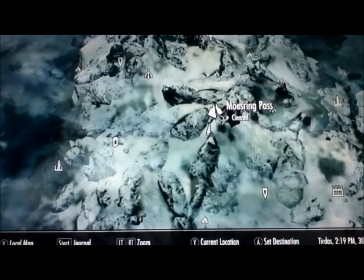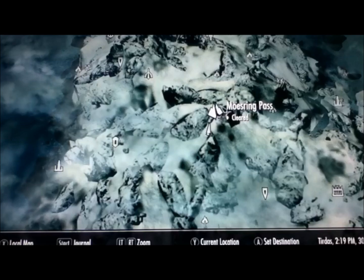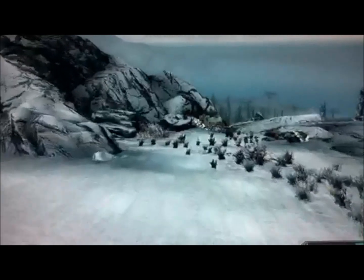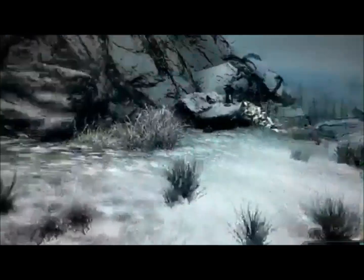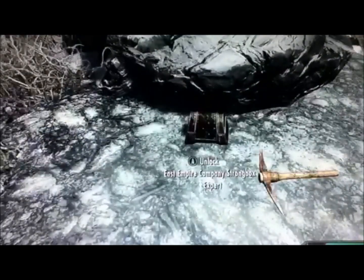The next one is south of Mosering Pass. You can fast travel here and head south, sticking to the left side of the cliff mountain face. Once you get down here, keep left and you will start to see these ores. Right here at the rock with the lantern on it, at the base, is the strong box.